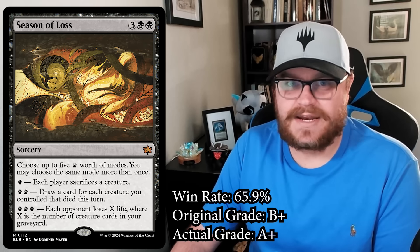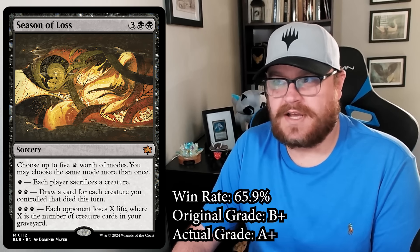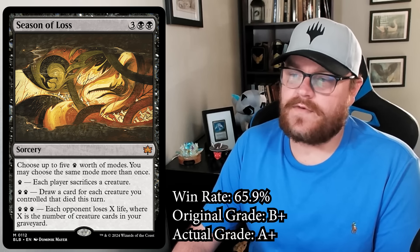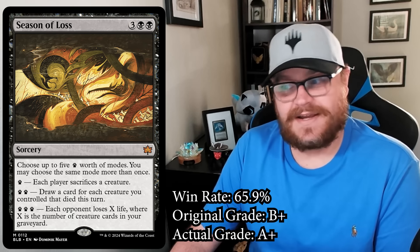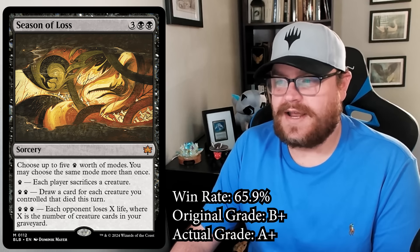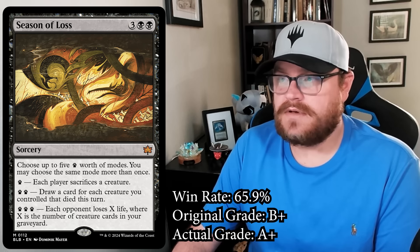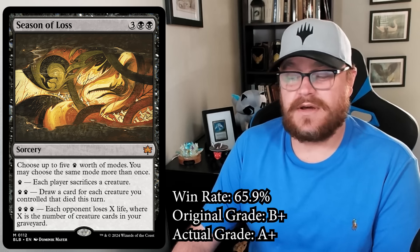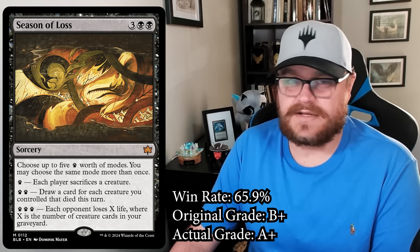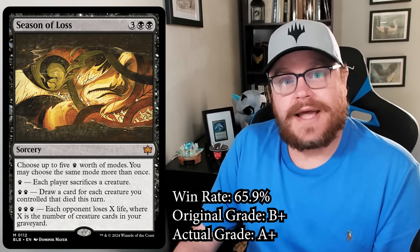Season of Loss is a lot better than I thought. Even if that last mode doesn't come up, just choosing that first mode is often really powerful — especially the way you can mix and match. If your opponent has three creatures and you have five, the game is just over. There are a lot of situations where the person who casts it has more creatures, so they choose modes that get rid of their opponent's stuff but hold on to their own. The three-paw mode is better than I expected, especially in the late game in black-green with self-mill effects. That last mode can just end games.